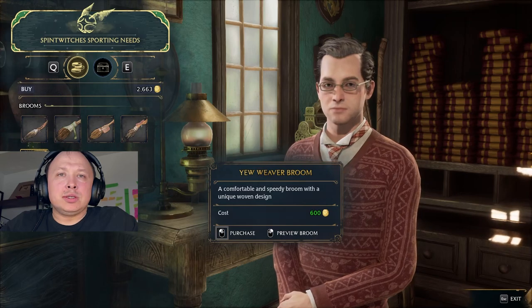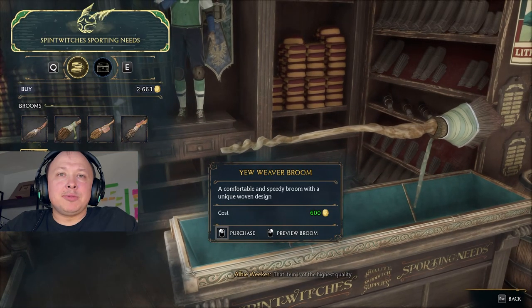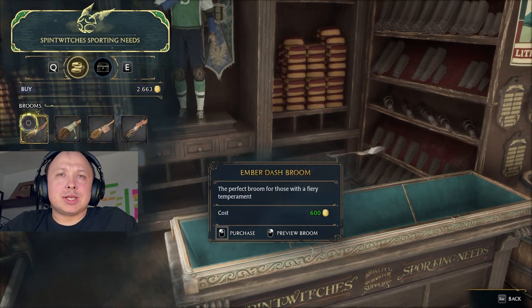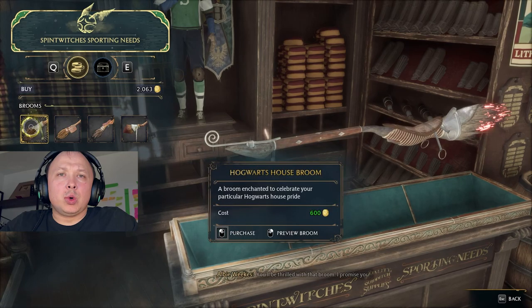After you're done, Albavix is gonna ask you to help him with some research, and if you complete those side quests, you're gonna be able to upgrade your broom, making it go faster.